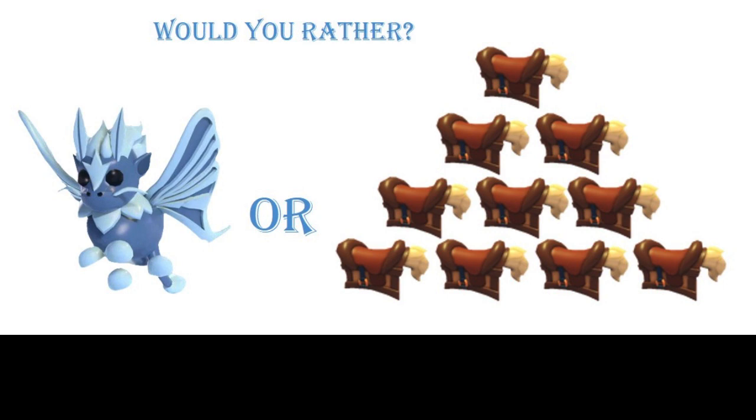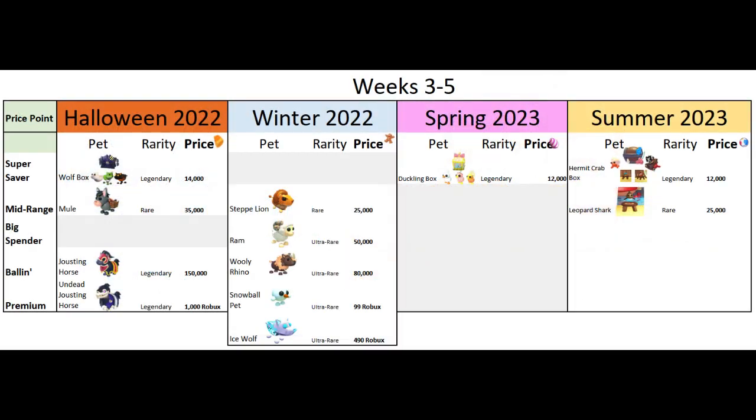Would you rather have one ice moth dragon or 10 pony boxes? The ice moth dragon is only worth one white potion today, and you would have to trade two pony boxes for one white potion. You could have spent 120,000 candies on the ice moth dragon and have it be worth one white potion today, or spend a total of 140,000 candies on 10 pony boxes and get five white potions.